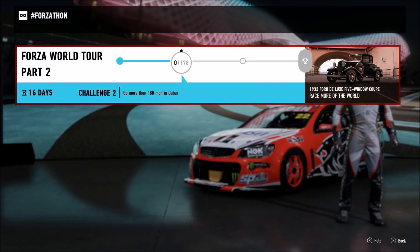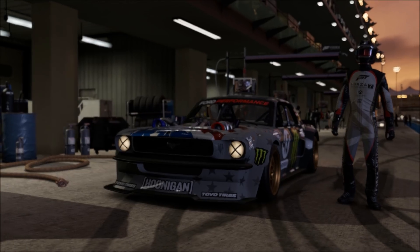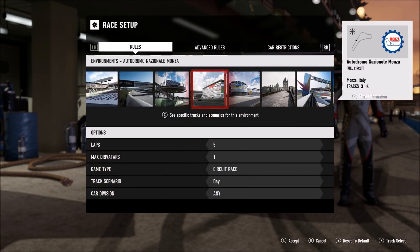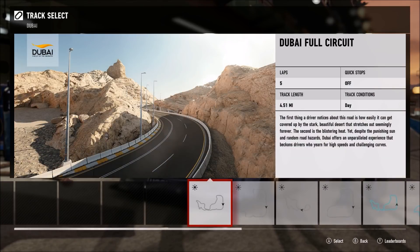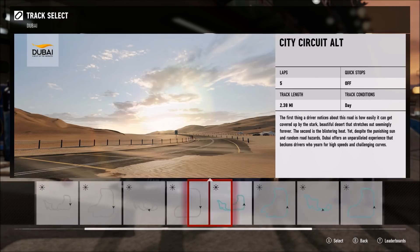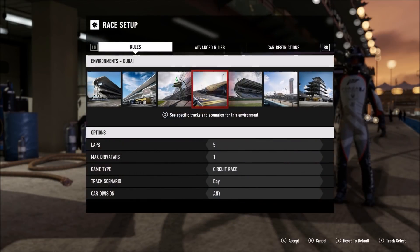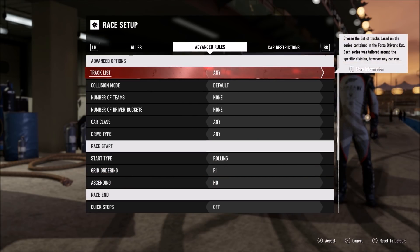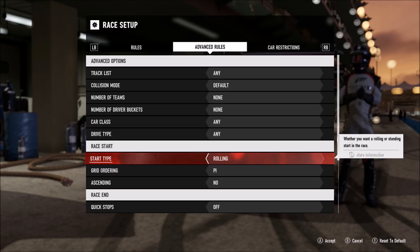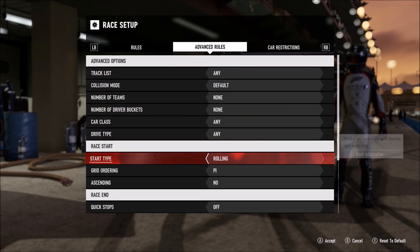The second challenge is very simple and doesn't take long — just reach 180 miles per hour at Dubai. You can use any car you want. I chose the Hoonicorn, and you're going to want to go to Dubai. I chose the very last circuit race listed because there are two straightaways on it. In the Hoonicorn, a rolling start is really good because you get more speed right from the start — just one lap, zero drivatars.